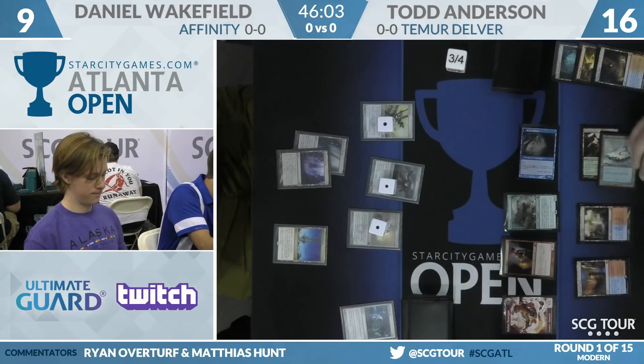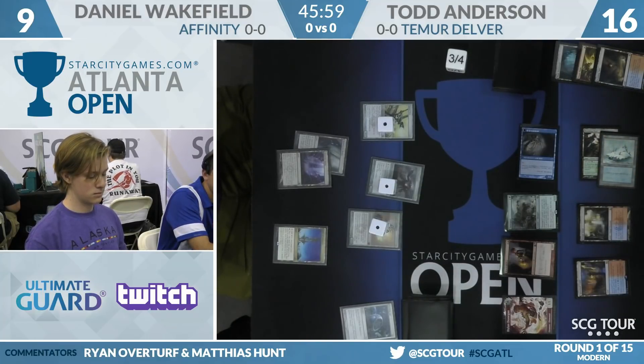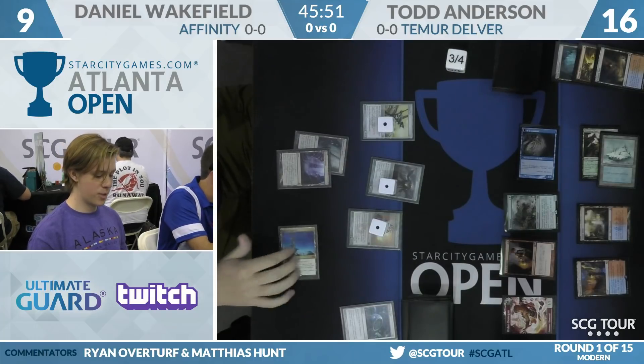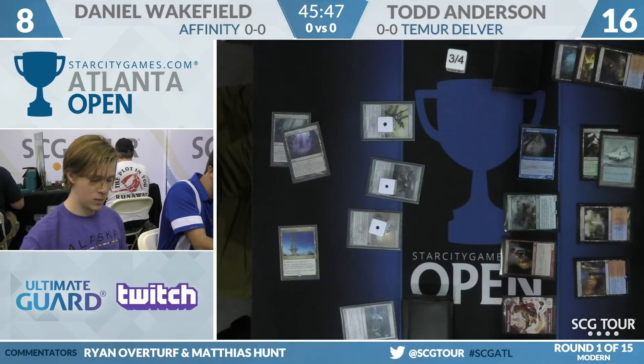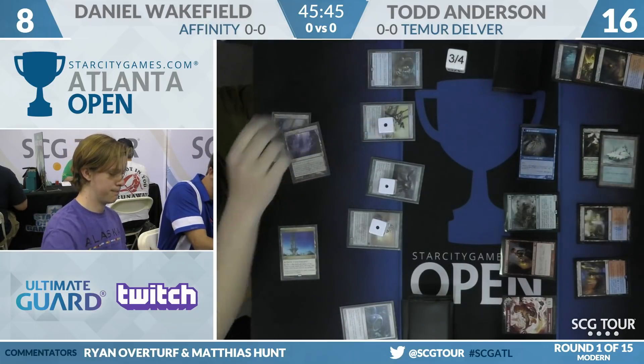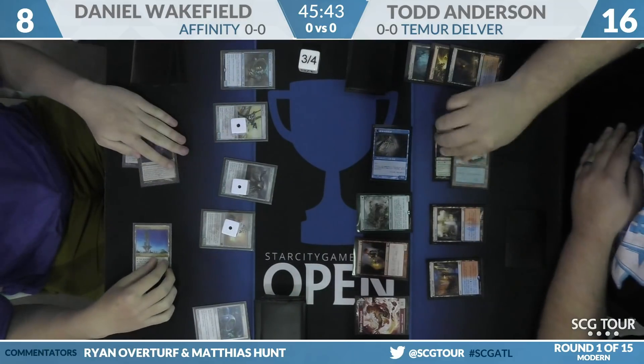There's a lot of pressure to start using his mana. It's pretty likely that Anderson does have the green light. If Daniel had something like a Vault Skirge that gained life, it would really make things more difficult. But as it is, Todd can likely just end main phase this Cryptic and look for lethal. And Wakefield tapping three mana — this looks like the end of the game. Master of Etherium! Daniel has all his haymakers — Steel Overseer, Etched Champion, Master of Etherium.